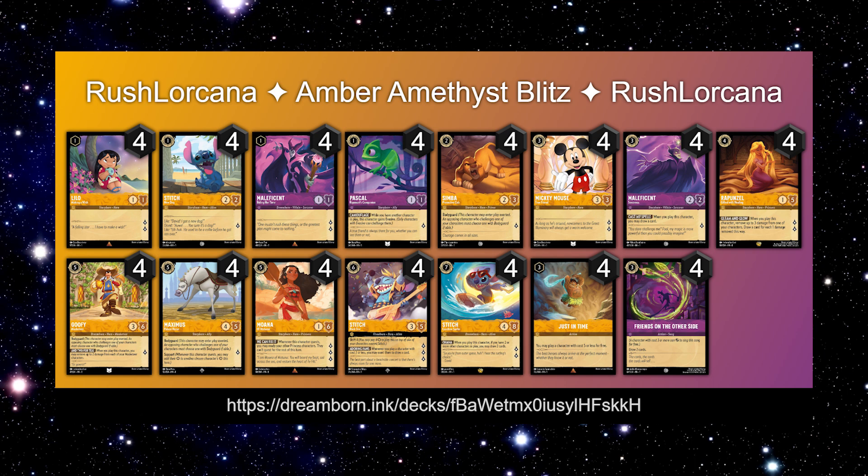We have four copies of Goofy and four copies of Maximus, both respectively in here for their own reasons — they're excellent bodyguards. Goofy allows you to protect a little bit more on turn three if they get a Hook in. He can stay alive for multiple turns. Maximus can die to that double option if you're going against Steel, so you have to be careful. But you can send a Pascal supported with Maximus into a problem child like a Maui. We also have four copies of Moana for her excellent three lore generation, and her six willpower allows her to stay on the board, soak up some damage for Rapunzel to do her work. The additional benefit of allowing Rapunzel itself to ready after questing makes her not a target, which is really good.